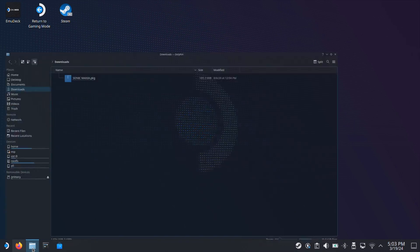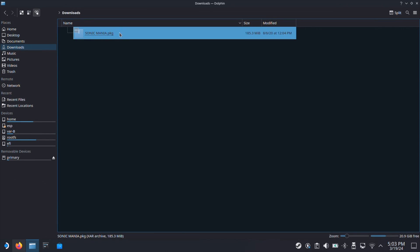First, make sure you have the PKG format PS4 game ROM. The current emulator only supports the PKG format.